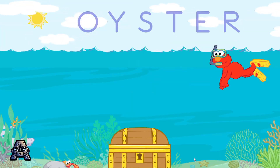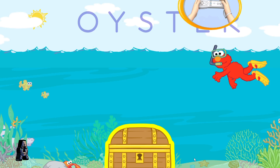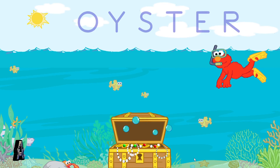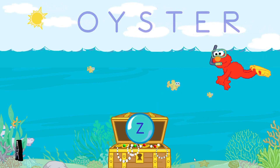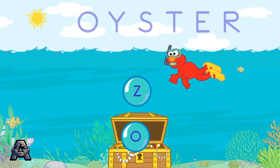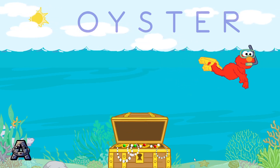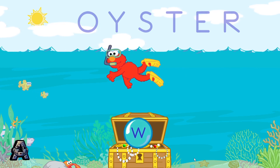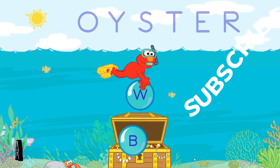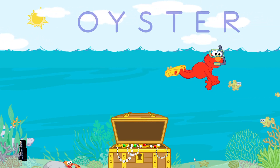First, we need some letters from the treasure chest. To open the treasure chest, shake your Wii remote. Remember, pop the bubble that has the letter O. Z is not the first letter in the word oyster. Keep trying! Pop the bubble that has the letter O. W is not the first letter in the word oyster. Pop the bubble that has the letter O.